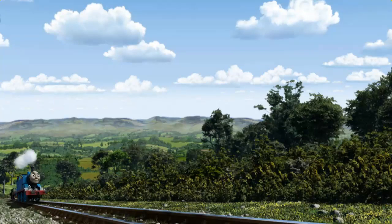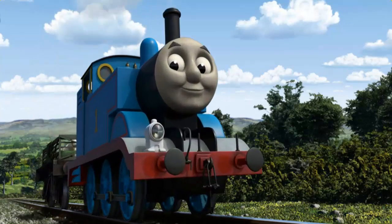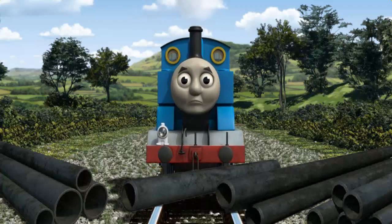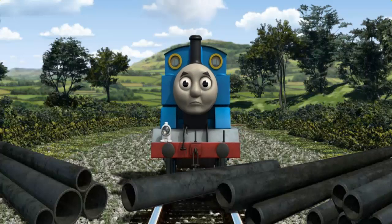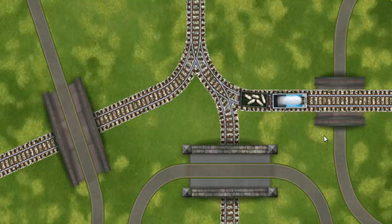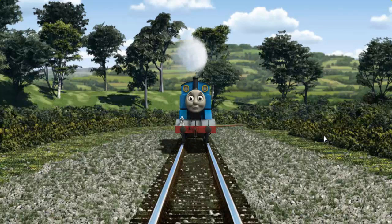Huffing and puffing, Thomas set out for Farmer McCall's farm. Suddenly the tracks were blocked. Thomas had to stop — he needed to go a different way. Help Thomas find the track that goes over the shortest bridge. Full steam ahead!